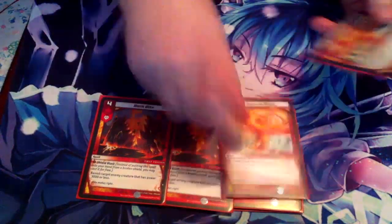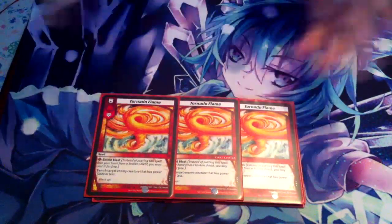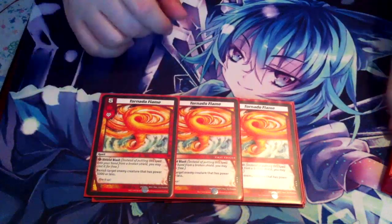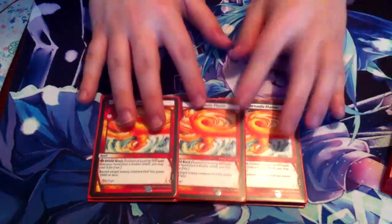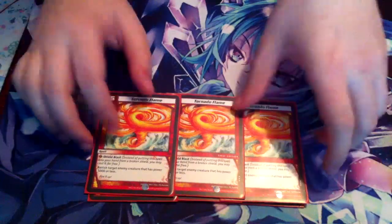And of course, we've got three Tornado Flames. That pretty much deals with a lot of the early game threats, except for some of the evolutions that are quite brutal. It doesn't take care of Sabretooth and a lot of the other cards. So three Tornado Flames is just to get rid of those annoying cards early on — Frog Zooka, things like that.